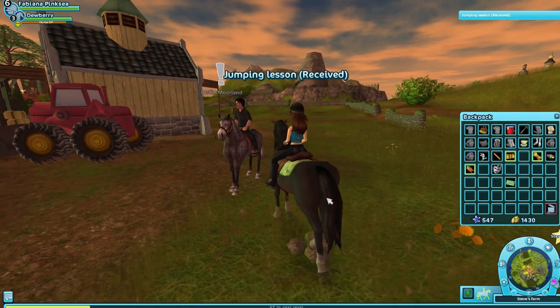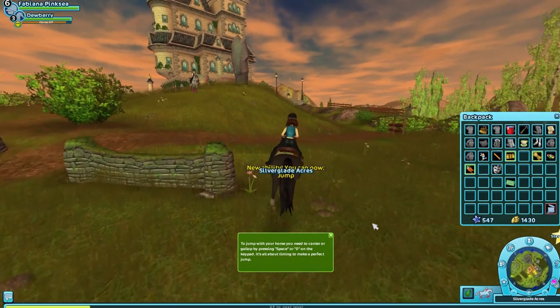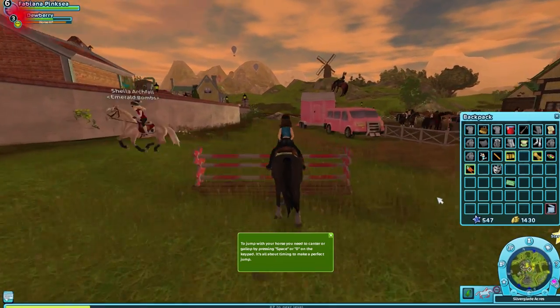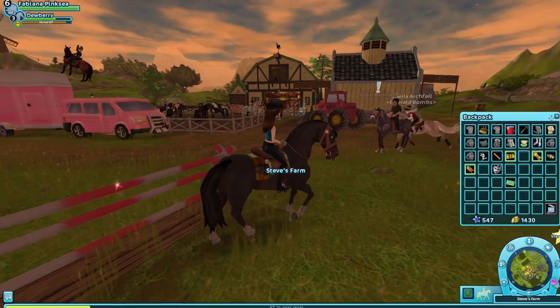So that is how you jump, guys — space or zero. We have a new ability — you can now jump! To jump with your horse, you press space bar or zero. Are you guys ready? We're up to a canter and... oh no. It wasn't the best canter. Alright, hold on — let's get far away.